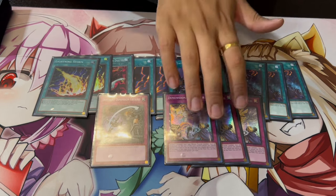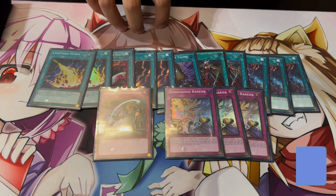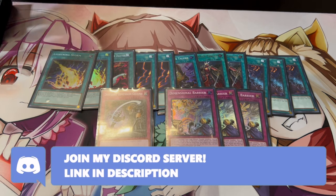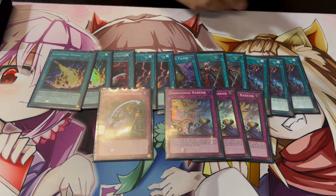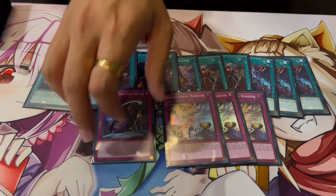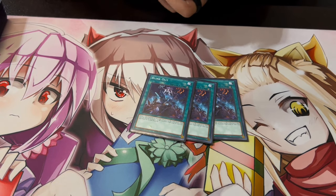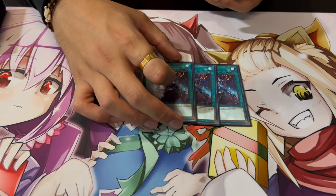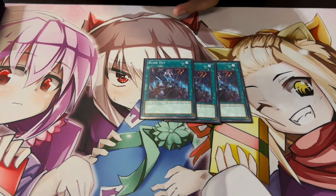For going first, we're playing three D-Barrier and one Different Dimension Ground — these are all thrustable as well. When going first, you side in and Thrust with these. D-Barrier is insane because you set it up on your turn, and when your opponent's turn comes you flip it — your monsters are already in the graveyard or already set up, so it doesn't matter. This side deck is really good. Blink Out is a saucy card and it works super well in this deck specifically with Tri-Heart.